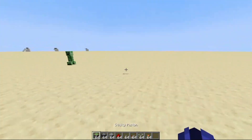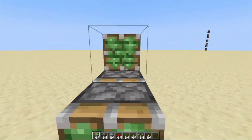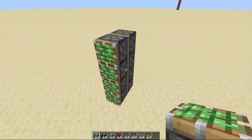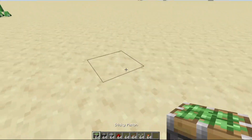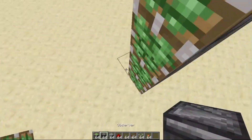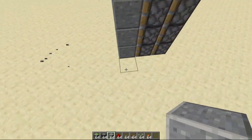Now let me show you how to build it. First place your sticky pistons like this, as you can see right here. I'm going to do four blocks — you can do as many blocks as you want. And then leave four blocks of gap, and then more. Let's just build one side first, then we're going to build the other.